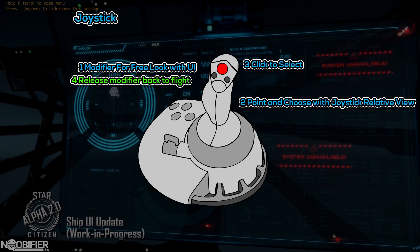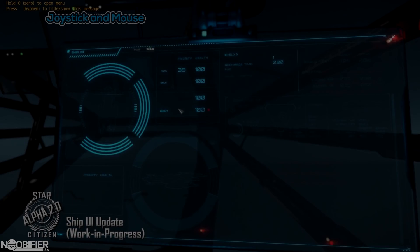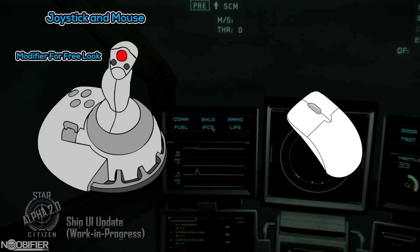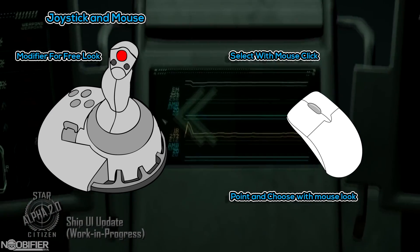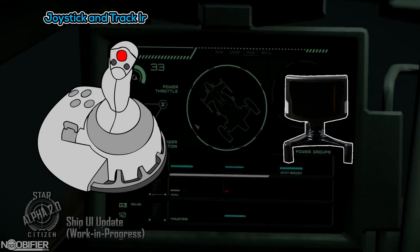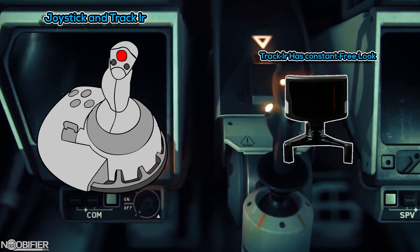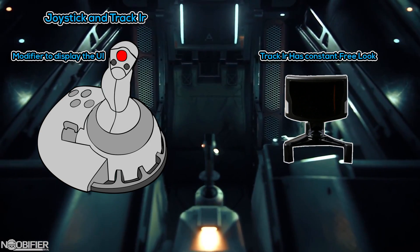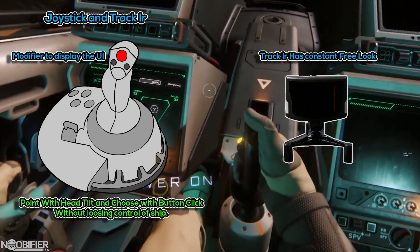With a bit of practice, the pilot would quickly execute the command without removing their hands from the controls. HOJAM would work almost the same as mouse, but instead of using a key on the keyboard to free look, the pilot could use a joystick bind. The pilot would hold that modifier, select the function with the mouse, and then click to confirm. And finally the scenario that offers the most potential — joystick and TrackIR. Free look is always enabled by head tilt. One button bind similar to HOJAM would make the UI visible. Using your head and cursor, select the item you want and click to confirm.